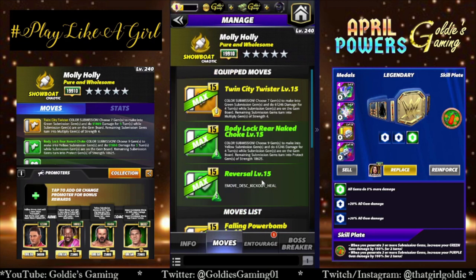Green 1 is the Body Lock Rear Naked Choke, also 8 MP, also a color submission. Choose 9 gems to make into yellow gems and do 61,246 damage for 4 turns while submission gems are on the gem board. Remaining submission gems turn into protect gems of strength 18,625. Green 2 is the reversal and it's broken — it works, I tested it before recording. It deals damage and it heals you, but we don't know how much damage it does or how much you heal. They haven't got that ready by launch, but I'm going to leave it in the video because that's a them problem, not a me problem.